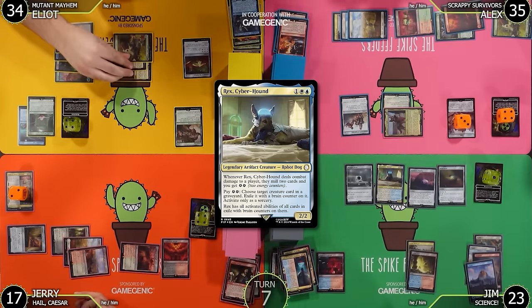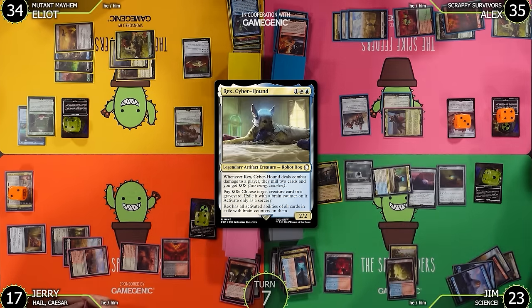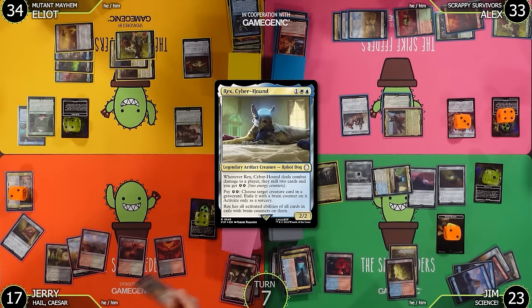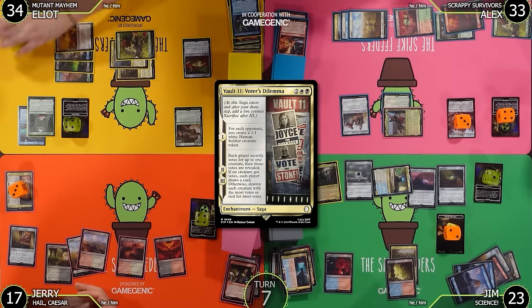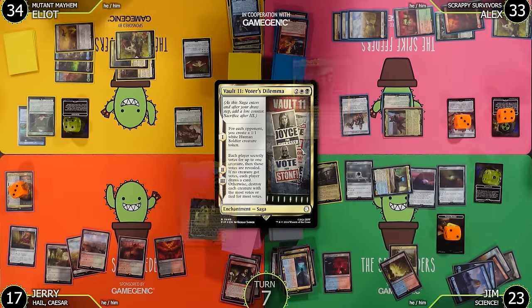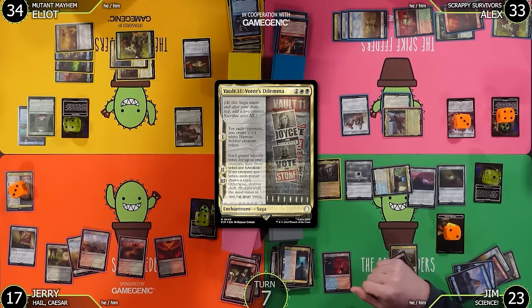Now I'll do my radiation — mill four: Synth Infiltrator, Austere Command, Evolving Wilds, and Sean, Father of the Lone Wanderer. I really should have milled first. I'll lose three rad counters and take three damage. What a pre-combat start to your turn! I'll play an Island, tap five to cast Dr. Madison Lee, move to combat — Rex is coming at Alex for two. Alex goes to 33. Rex triggers — I get two energy. I'll pass.